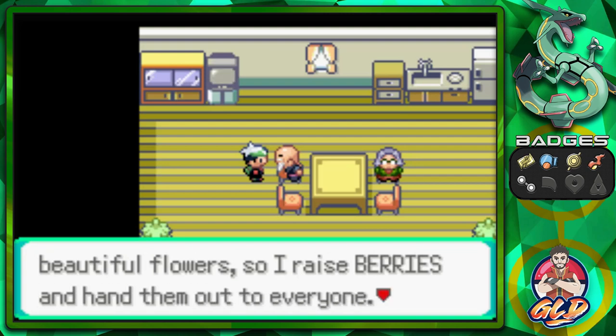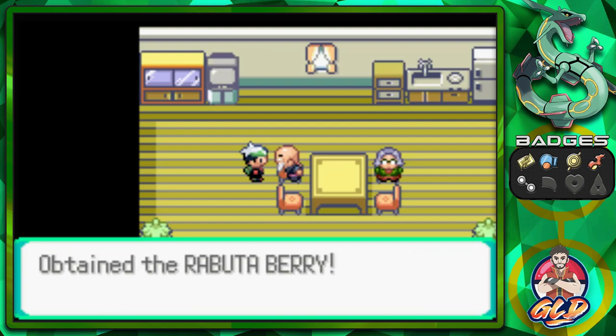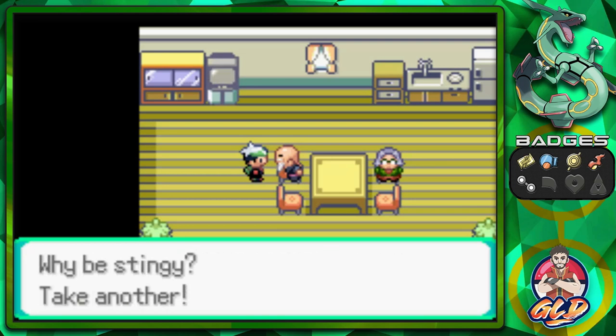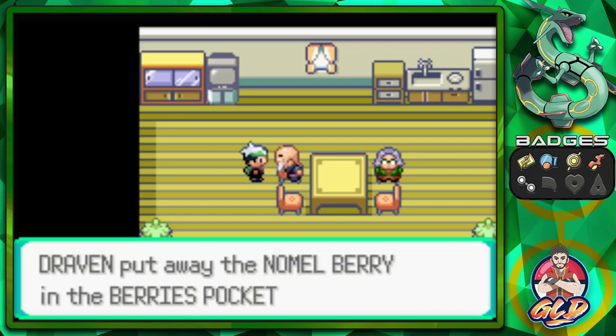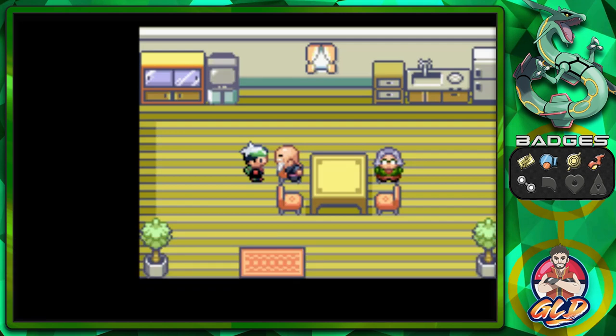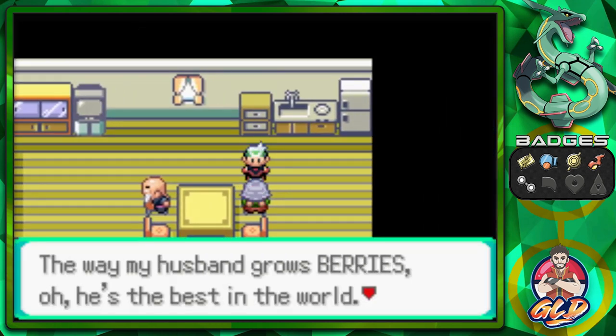I believe this individual will actually give you an extra berry. He says, 'I dream of filling the world with beautiful flowers, so I raise berries and hand them out to everyone. You're deserving of one.' And bam — we get ourselves a Rabuta Berry. And being a little stingy here — we also get a Nomel Berry.